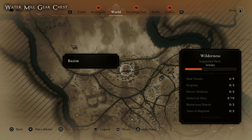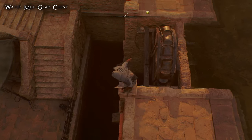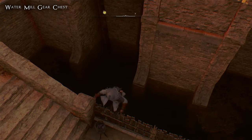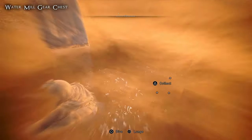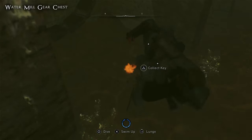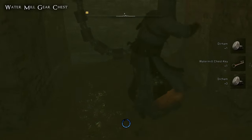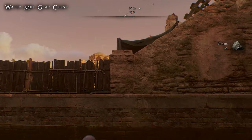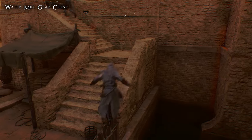For the Water Mill gear chest you can fast travel pretty much straight to it at this location on your map. You need to pick up a key to get into the actual chest. Drop down into the water and you'll see there are collectibles underwater, including the key to the chest. It can be a bit of a faff getting back out of the water.